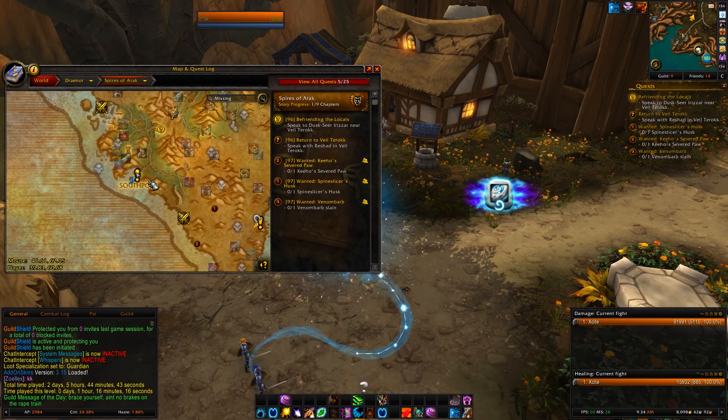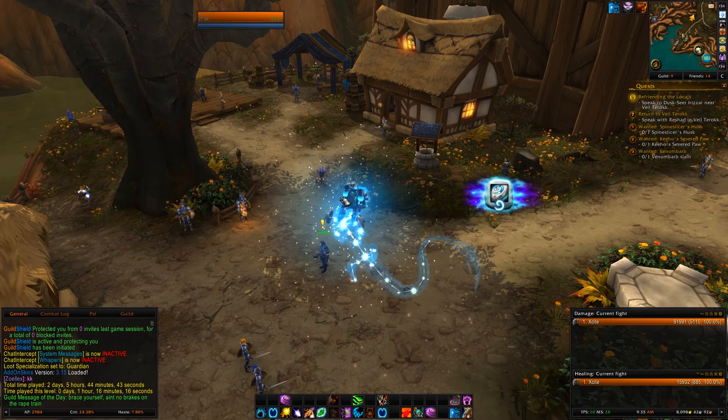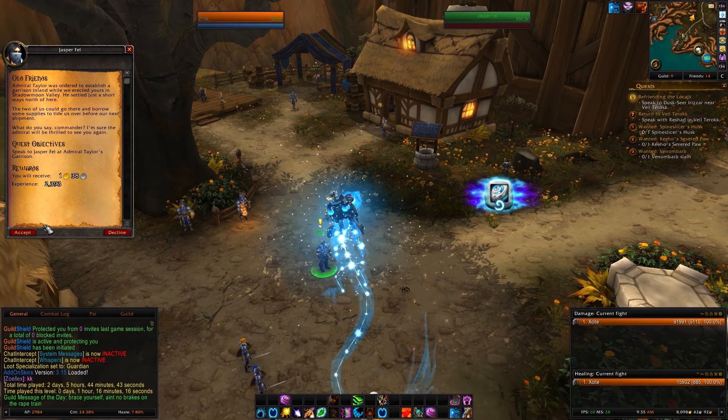You will need to do the opening chain in Spires to get down to Southport, which is where your outpost will be. Then after you choose your outpost, you will get a quest called Old Friends.